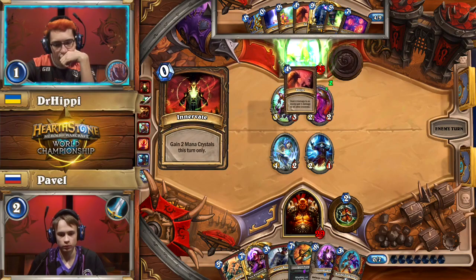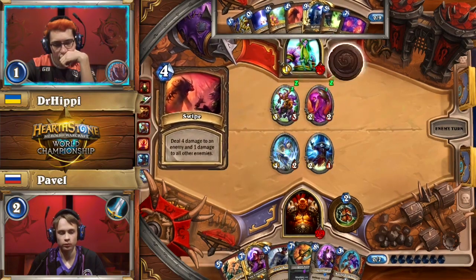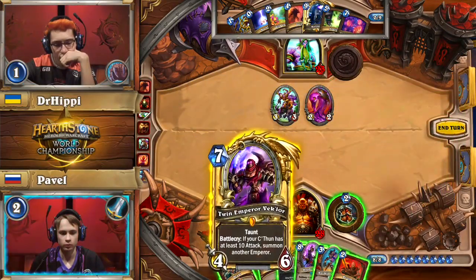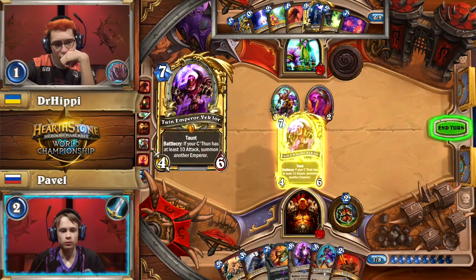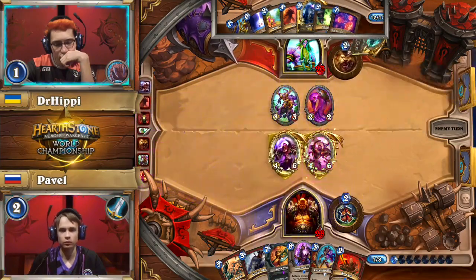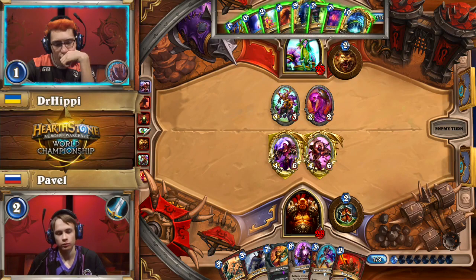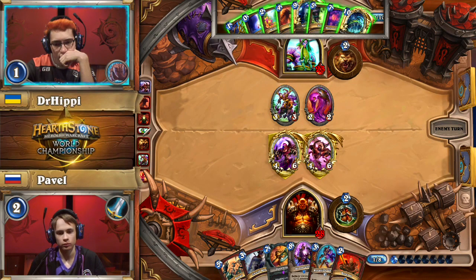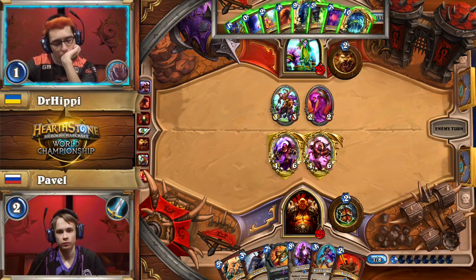Sometimes the Control Warrior versus Druid matchup can come down to fatigue situations where both players try to run each other out of resources. C'Thun Warrior is less likely because C'Thun does present a threat on board that usually ends the game in one form or another. Pavel goes ahead and plays Twin Emperor Veclor. There's already a board for Dr. Hippie, so he's a little ways toward clearing off these 4/6s, which are usually pretty awkward for Druids to deal with. Yogg-Saron comes off the top for Dr. Hippie — though it didn't go so well last game.